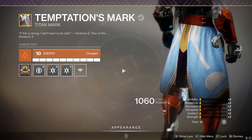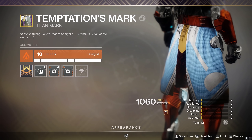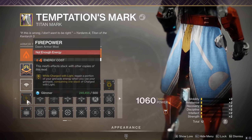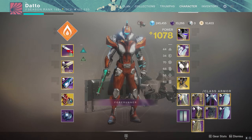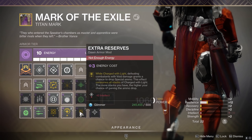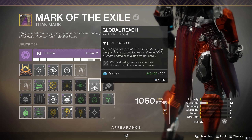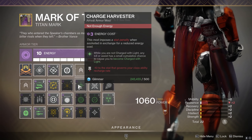Finally, all Armor 2.0 armor obtained during Season 8 through 11 — that's this past year — are having their seasonal mod socket turned into a legacy mod socket that can fit all Charged with Light, Warmind Cell, Nightmare Hunt, Garden of Salvation, and Last Wish mods. This was done likely because gear from older seasons is going to be outdated during the year, and having to micromanage outdated gear would've been really annoying. Having to fix that slot every time a new season rolls around also would've been really cumbersome for Bungie.